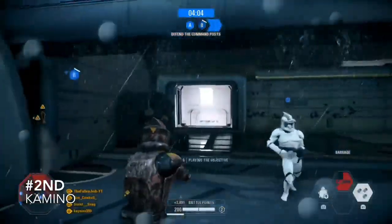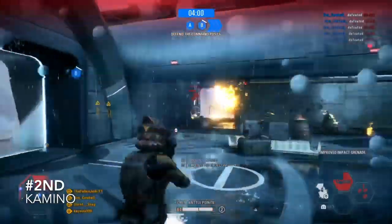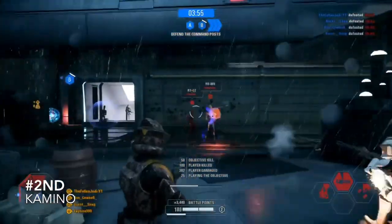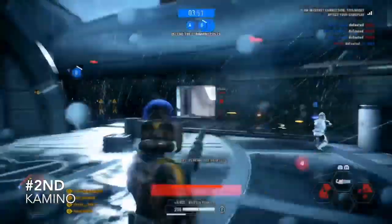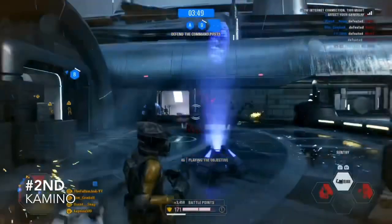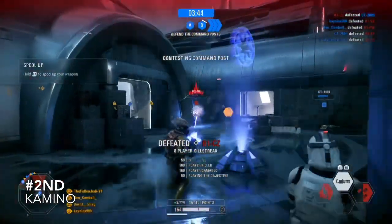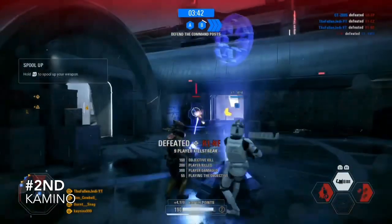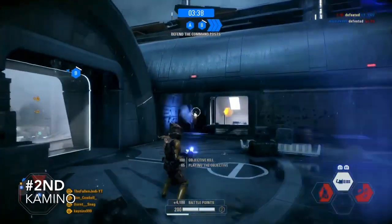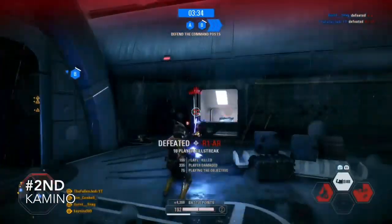Coming in at 2nd place is Kamino. This was very close with Scarif but gameplay wise I just have more fun and success on this map. I'm not a huge fan of the first phase in Galactic Assault, but the other phases in the clone facility and the outside area are amazing. I love the whole texture and design. Also, this map doesn't have as many snipers which limits that camping. And Clone Wars is my favourite era, so that obviously helps Kamino being up there in the top.